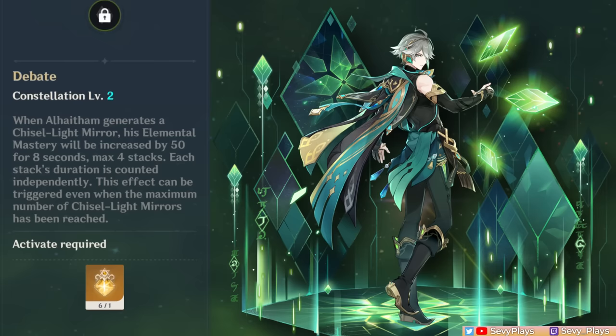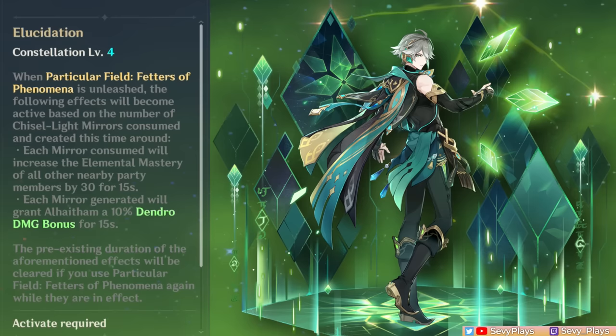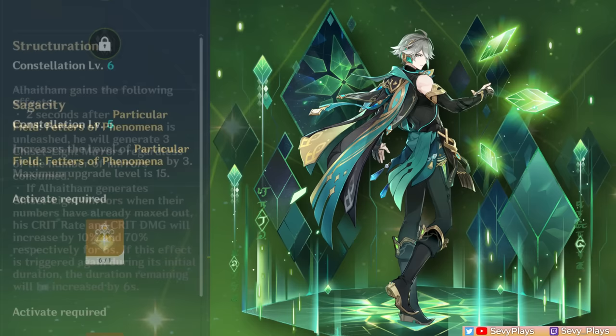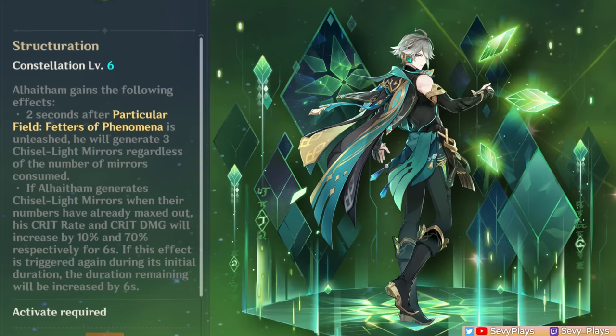C3 increases his skill level by 3, increasing mirror damage. C4 gives a buffing effect when using his burst: if you consume mirrors, each one consumed gives a 30 EM buff to all party members; if you generate mirrors, each one gives Al-Haitham a 10% dendro damage bonus. All these buffs last 15 seconds. C5 increases his burst level by 3. C6 makes his burst generate 3 mirrors regardless, and if Al-Haitham generates a mirror when already at max mirrors, he gets a large bonus to crit rate and crit damage — synergizing with C2 and C4 for a large overall DPS boost. He's already excellent at C0, and his constellations don't introduce anything wildly game-changing.